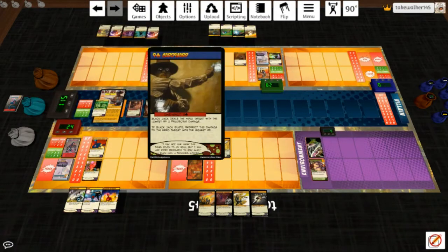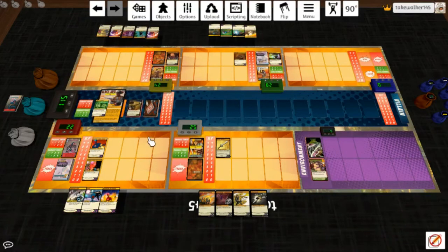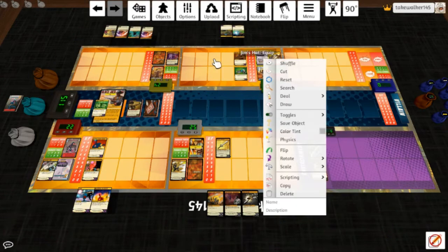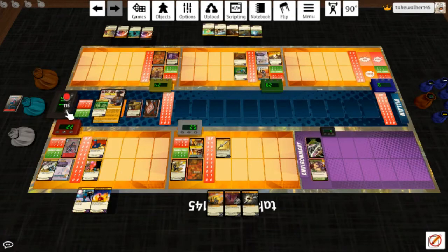I don't know what his nemesis symbol is. Card Sharp: Black Jack deals the hero target with the lowest HP two projectile damage — Omnitron will take that. If Black Jack busts, it gets redirected to the hero target with the highest HP, so he digs through the lowest target or just hits the meat wall. I think it would be a good time for the Neurotoxin Dart Thrower, then 'Just Doing My Job' — draw four cards... actually three cards.